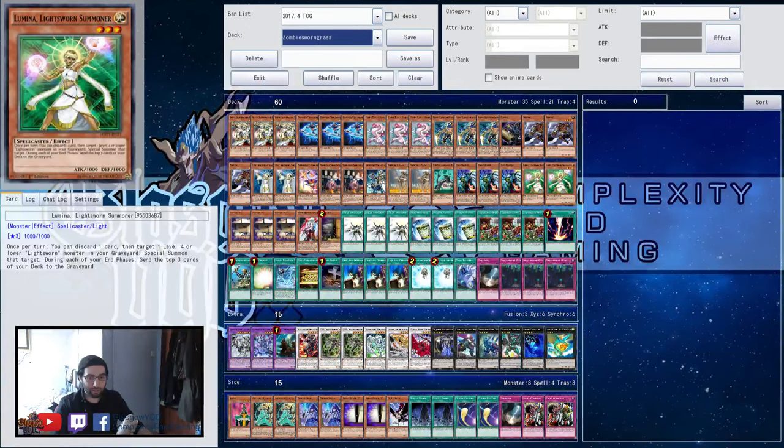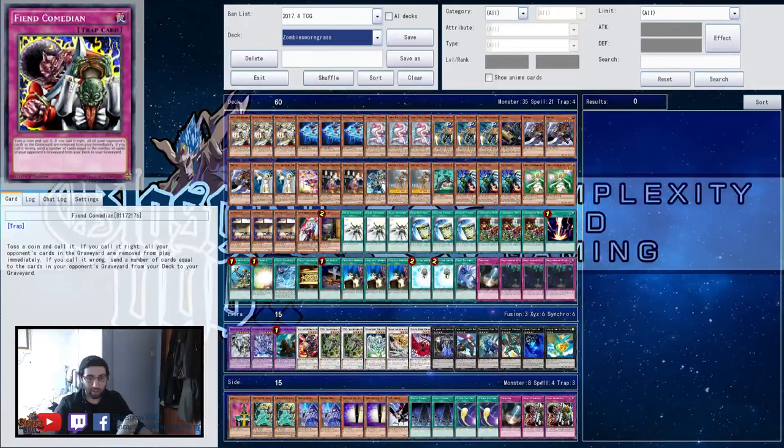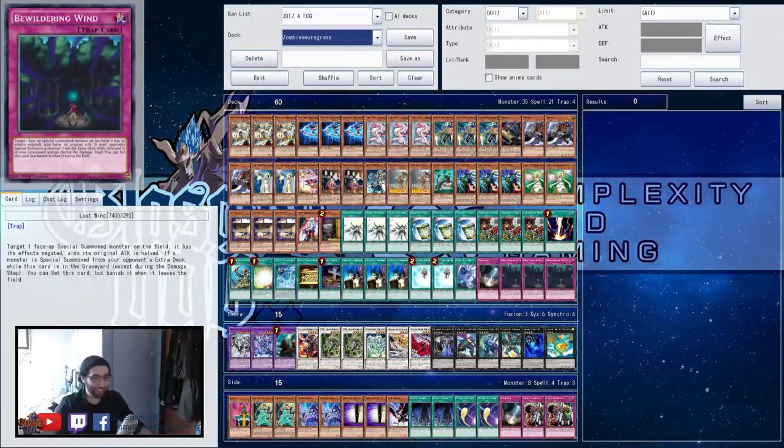Fiend Comedian was a spicy tech but he only got it once and it didn't really matter. Shiny Black Sea — during either player's turn, when exactly one Synchro Monster is special summoned to your opponent's side of the field, you can banish this card from your graveyard to target and destroy that Synchro Monster. So Shiny Black Sea was a nice tech against Synchro variants. Typhoon was good against Metal Toad and Imperial Order. Flying C in the main deck was amazing — he won a good amount of game ones because of it.